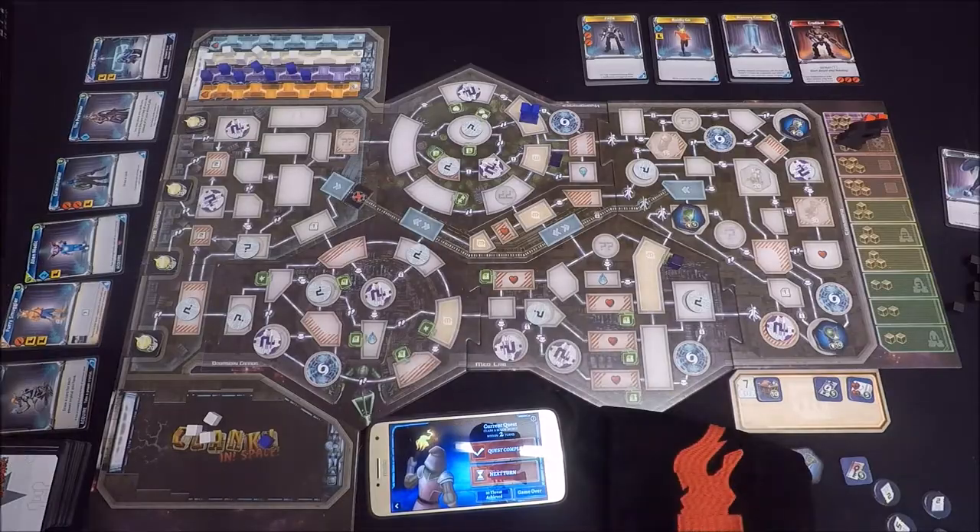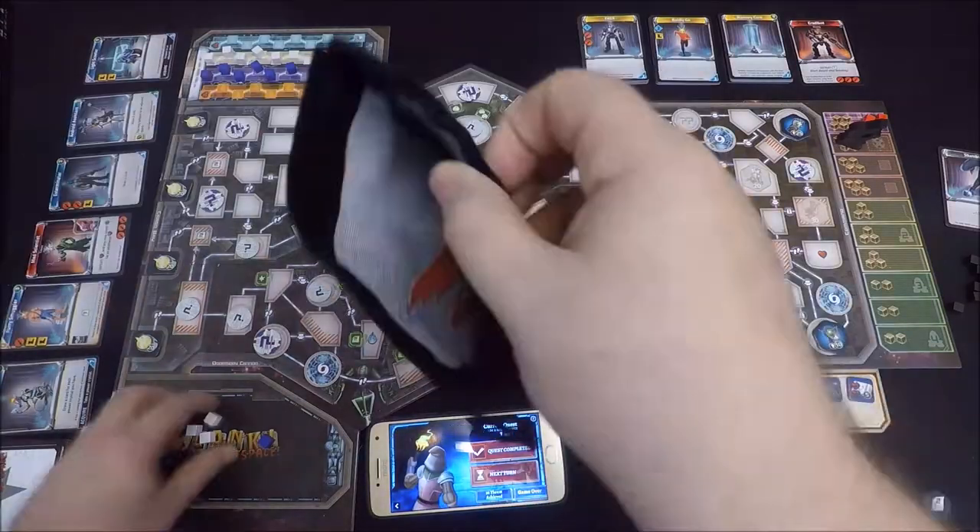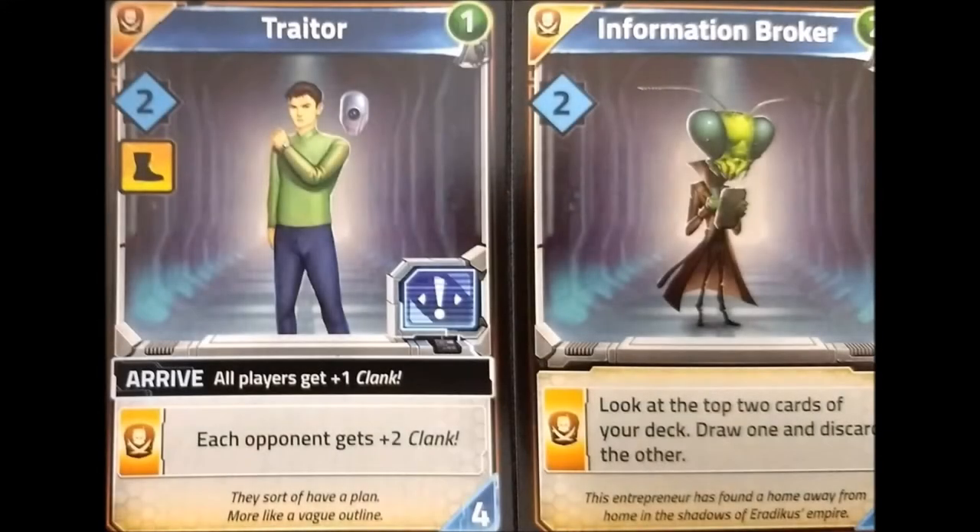The final thing I want to talk about is the cards themselves. Clank in Space has done away with those single-use items, and in place of the companions you're now going to find factions. Cards that share a faction type can be used to trigger special abilities, and this is really fun when deck building because you can really start to tailor your deck to specific factions.